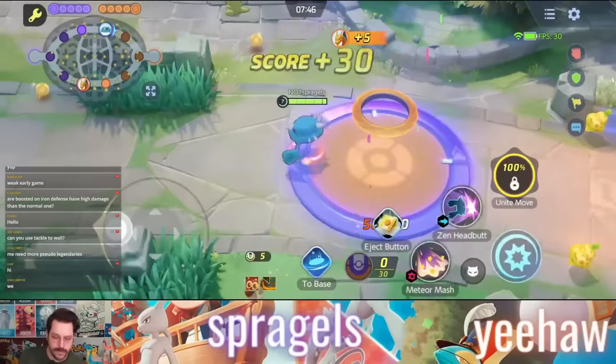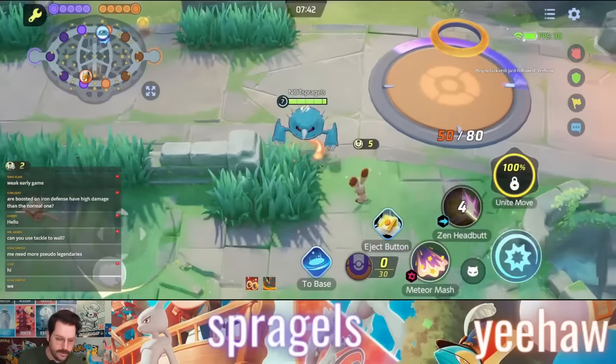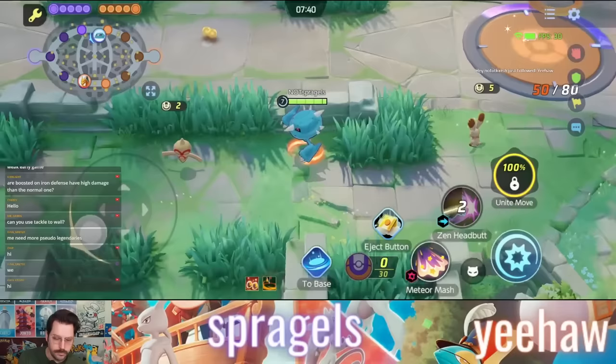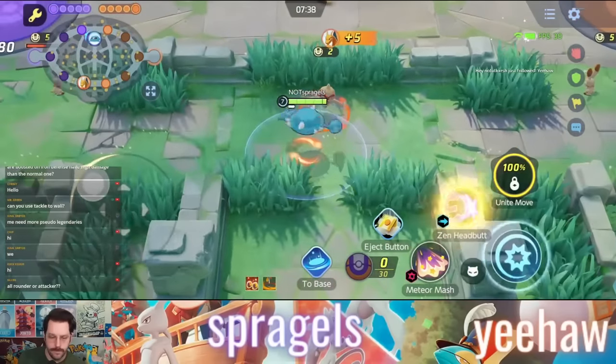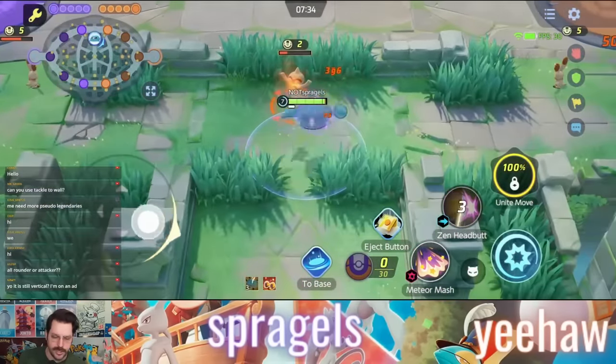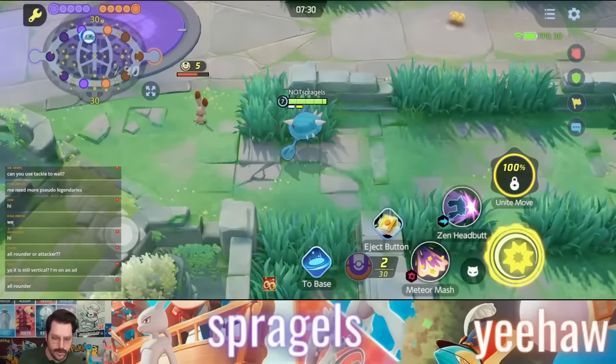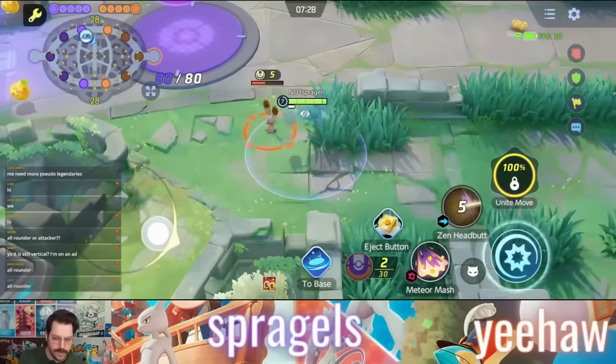Not only does Meteor Mash give you a shield — and a lot of what Metagross does gives you shields — its upgraded version is also going to restore HP based on a percentage of your max HP. This could be a great reason to use a stacking item on Metagross to give yourself even more HP and survivability in these big fights.